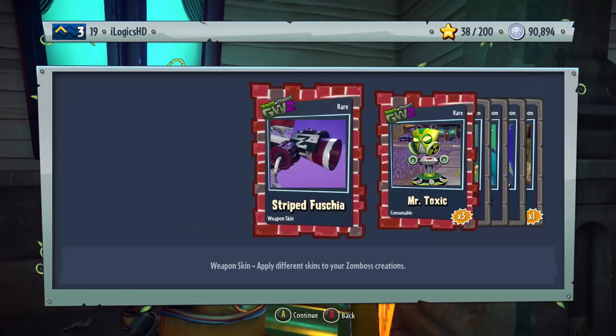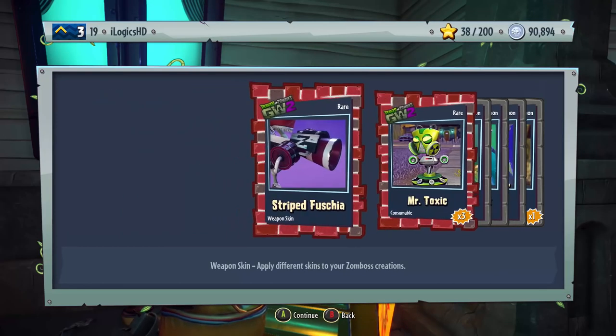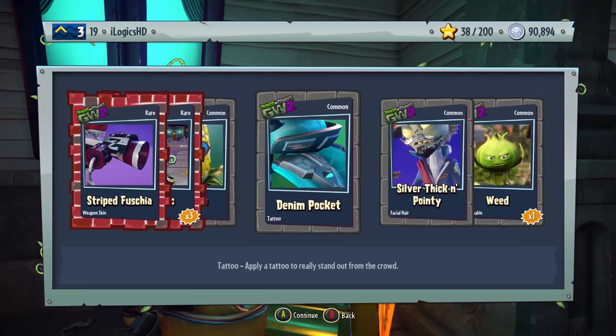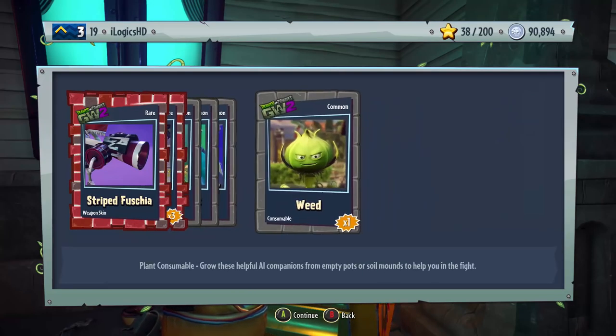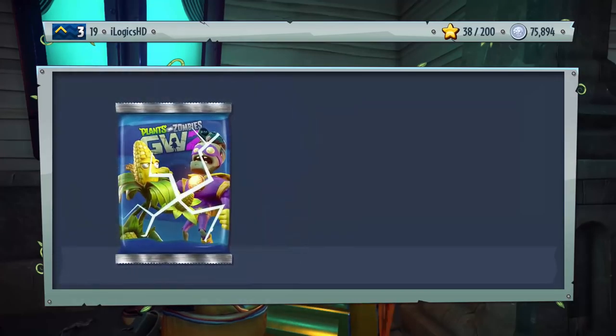Next pack: two rares, four commons. Striped Fuchsia, some Mr. Toxic, some Aviators, Denim Pocket — that does look pretty cool — Silver Thick and Pointy facial hair, and Weed. I've got to the point where I'm jumbling my words so much because I've completely lost the plot on what is going on here.